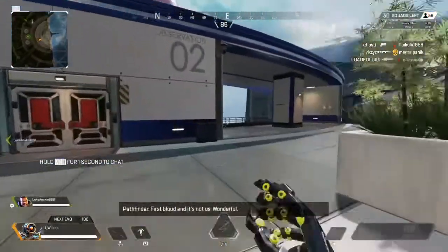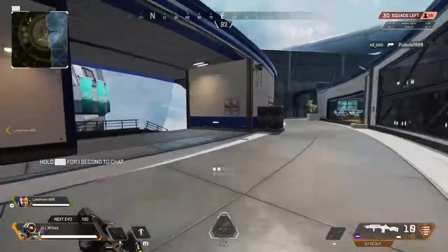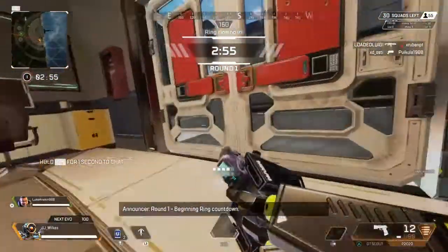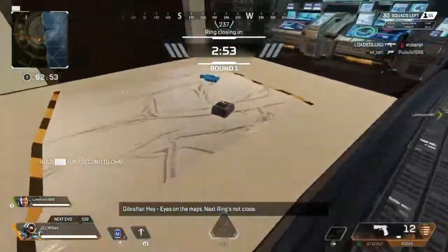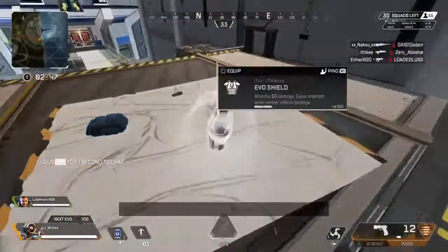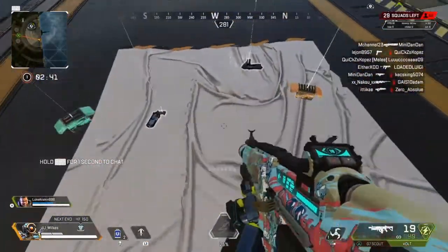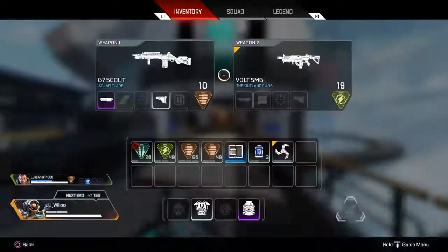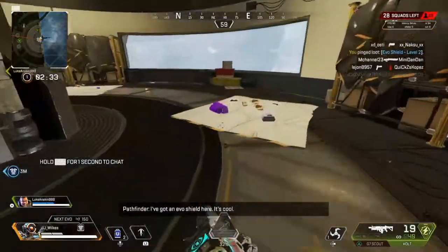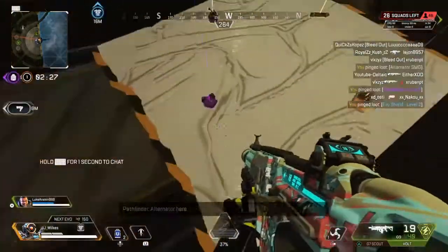Now I'm already trying to figure out what kind of loadout I want. I pick up the G7 Scout - that's a mid-range to long-range gun, so that's good. I also pick up the P20, so I'm already thinking I want Hammer Point rounds. I see the Volt - one of the best guns in the game right now - so I swap the Volt for the P20. A normal P20 is worse than a G7 Scout. I also pinged a blue shield for Luke, who I'm playing with - not the smartest idea.